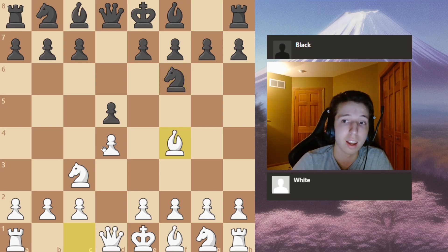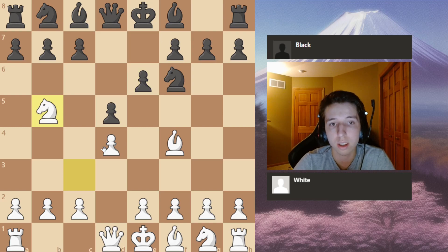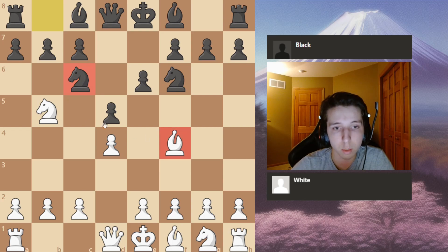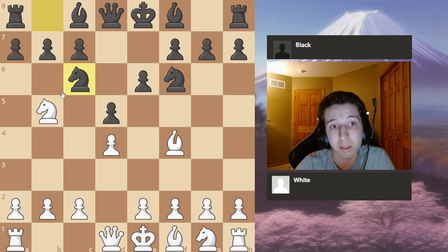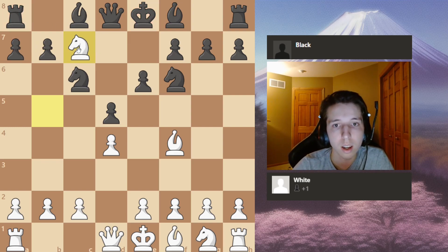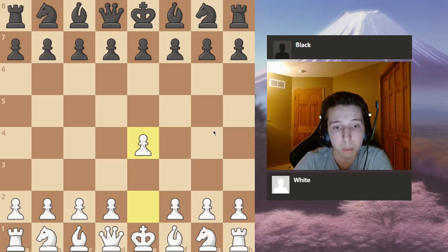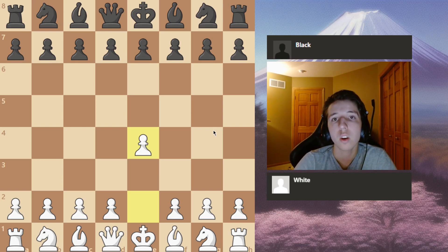I'm going to go over an example from the Jobava London. This is actually one of the main ideas of the Jobava London. Against the two knights, the Jobava is very bad for the specific reason that there is a fork on the c7 square — the knight forks the king and the rook, and you win almost instantly by a forced winning of material.